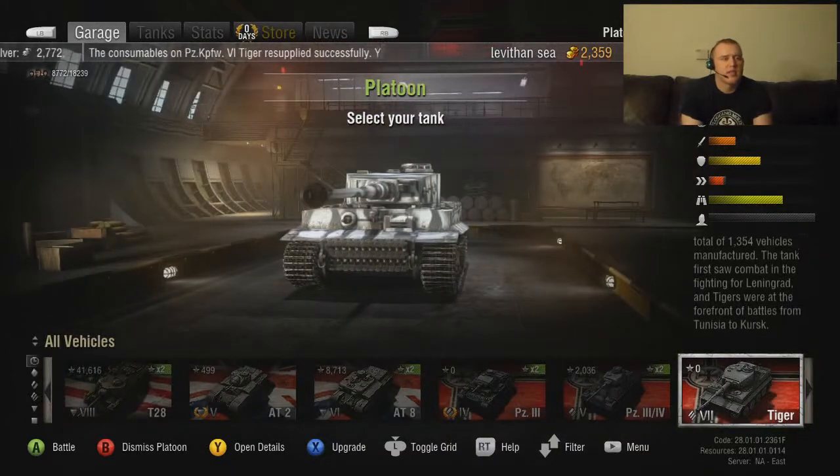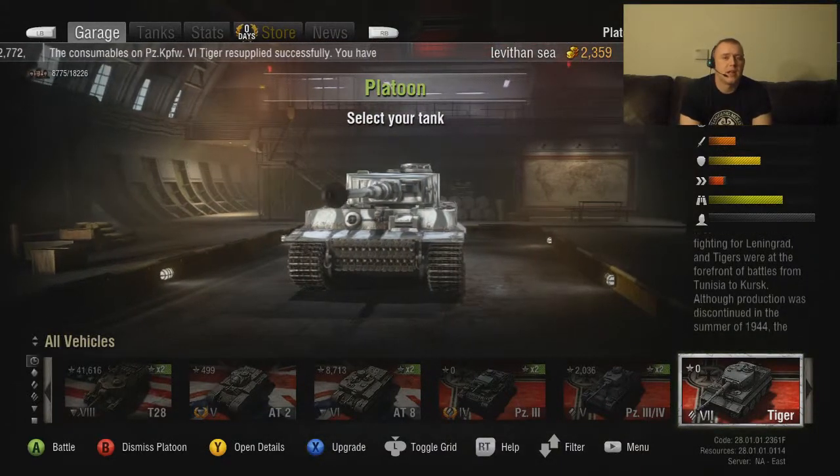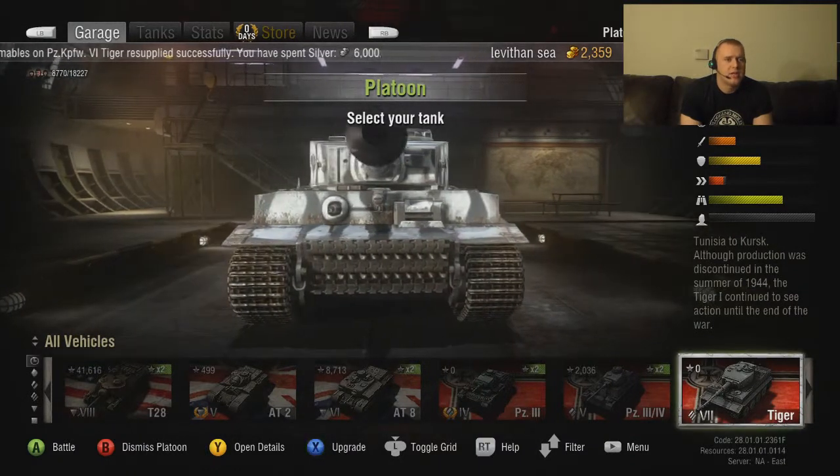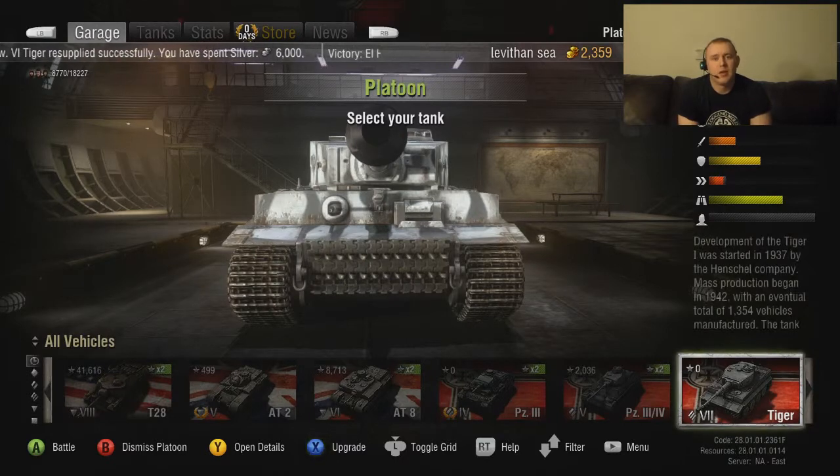First off, it's got a front transmission — you're going to find this is a problem in a lot of German tanks. If you shoot it right here where the extra tracks are in the front, there's a good chance you sit on fire. If you're not running a fire extinguisher, you become a Fire Tiger.